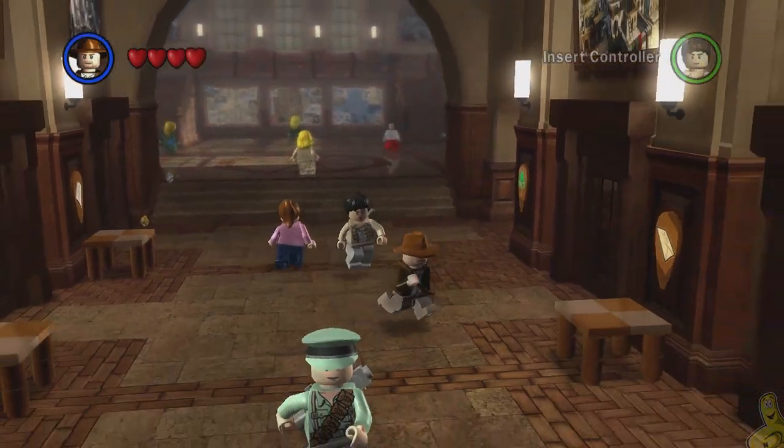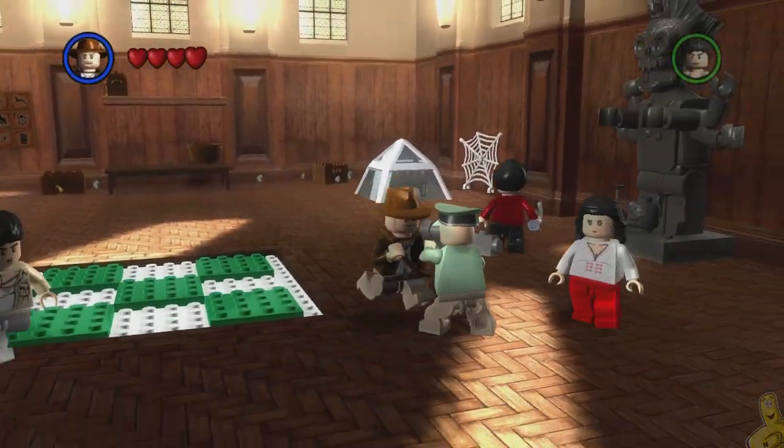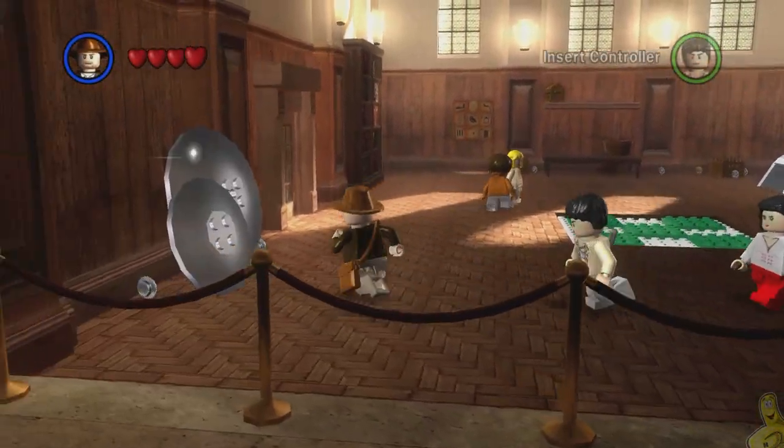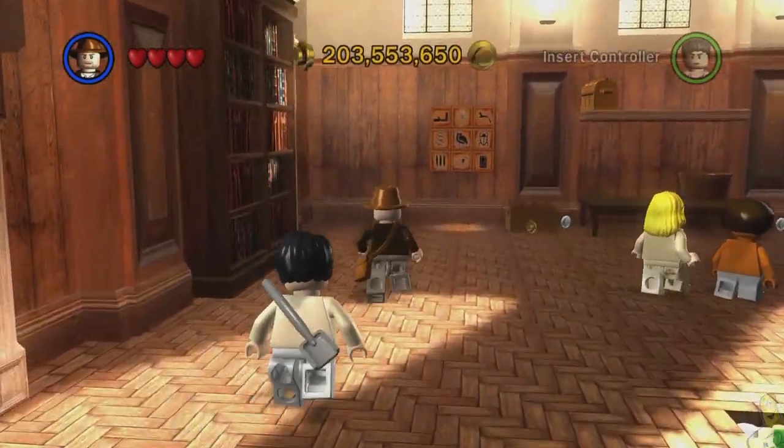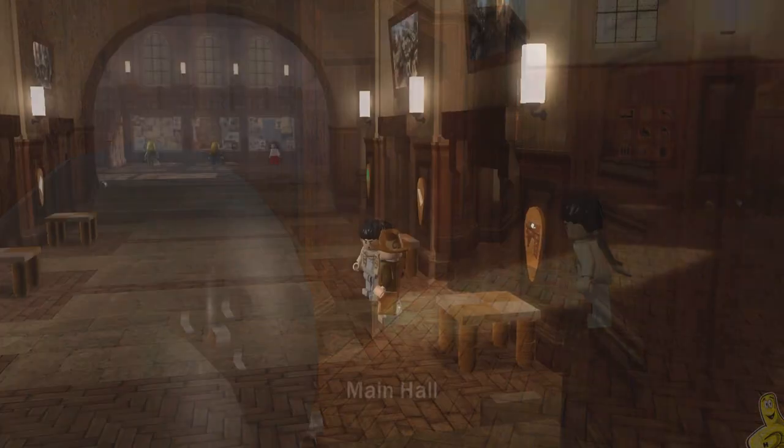When you load into the game, come towards the screen and go into this office room over here — it happens to be Indy's office. This is where we solved the puzzle in order to unlock the key for the artifact room where we get those bonus levels.